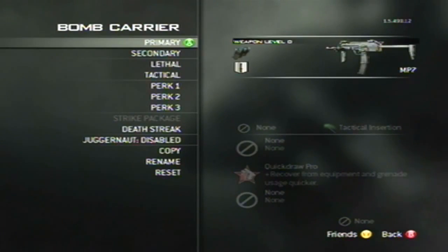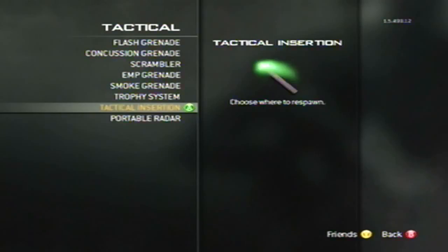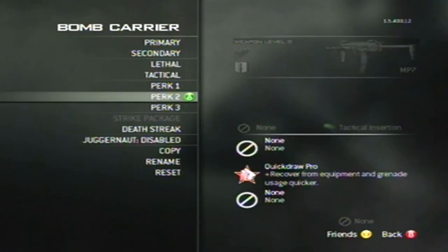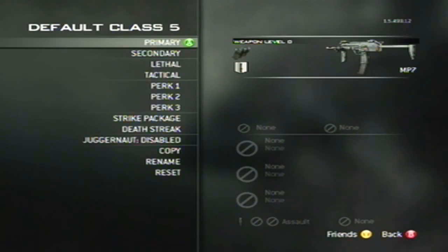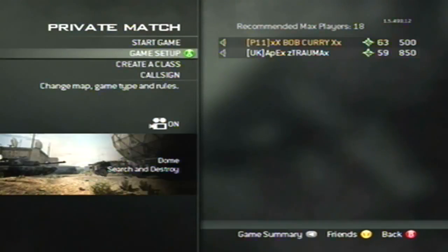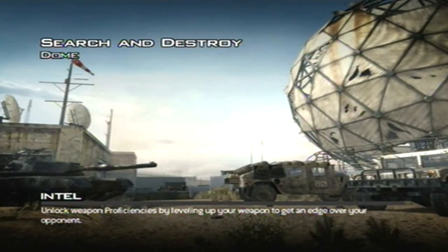You need a second class and make sure this one has the name 'bomb carrier' — it should be labeled at the bottom as custom class six. And put a tactical insertion on that one, then just copy it to the other team.